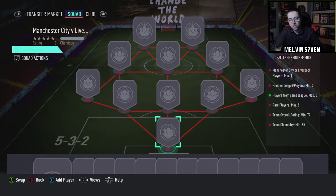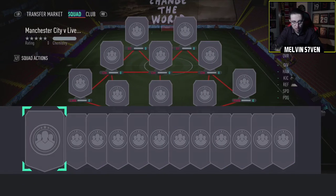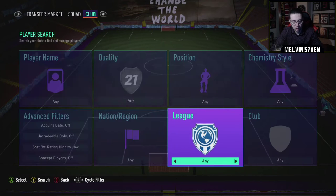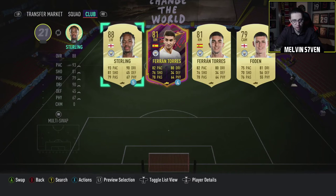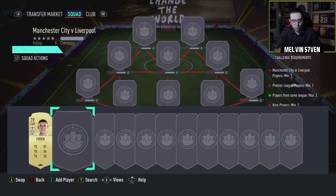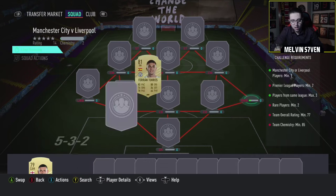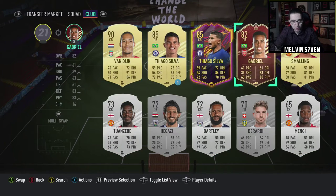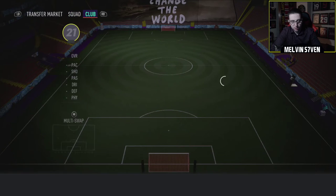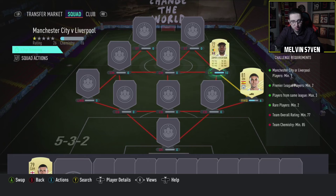But yeah, I'm going to get this done. Players from same league, max three — I hate when they do that. That's annoying. It means I'm going to have to either use a nation or hybridize or something like that. But yeah, we'll see if we can get a Manchester City player or a Liverpool player in there. We'll use Ferran Torres actually — we'll put him in at right wing back. And then two Premier League players would be great here. If I've got any — probably not. I've got a Man United Smalling — I'm obviously not going to use that.